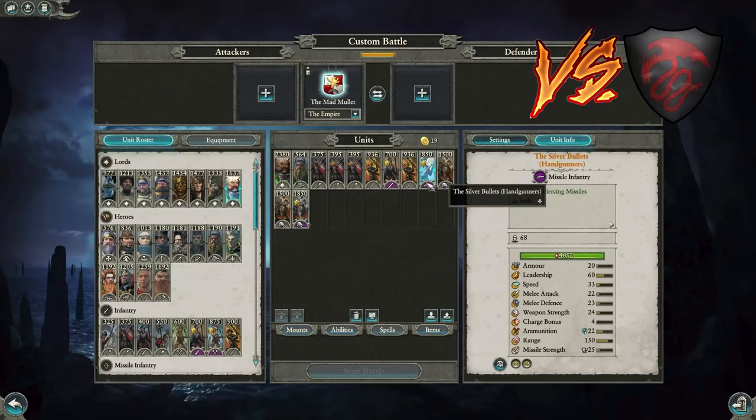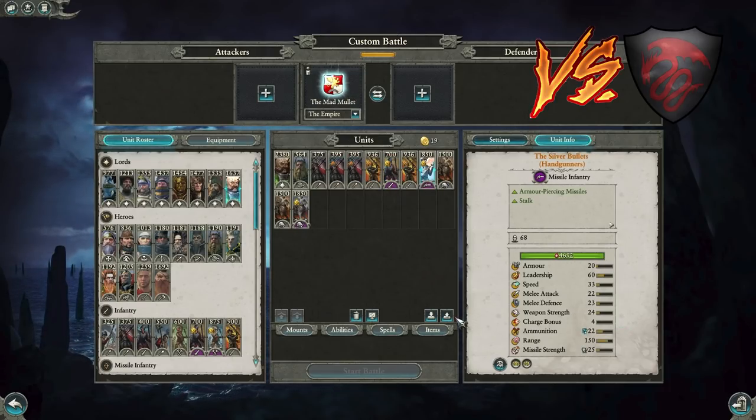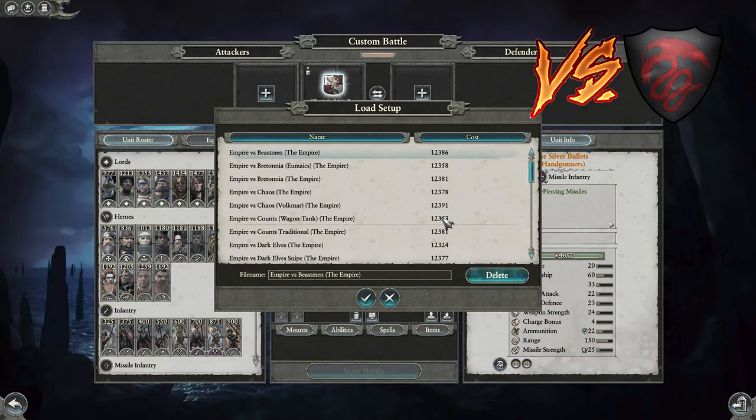You typically don't want squishy units against Vampires unless they're unbreakable like Flagellants. You have one Silver Bullet just to force the Vampires to come to you. This is a more proven, slightly easier-to-manage style of play. Both builds work — the Steam Tank variant does okay as well.